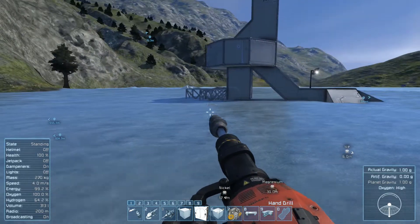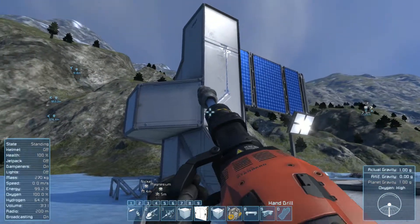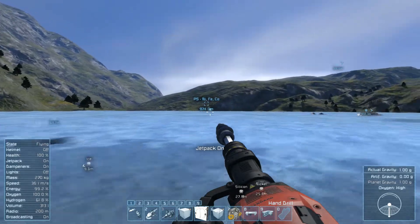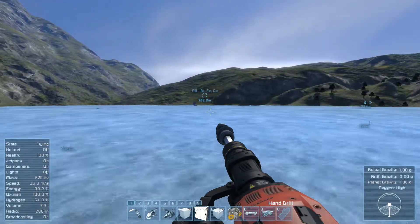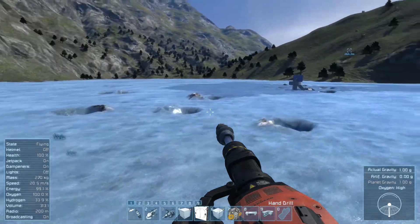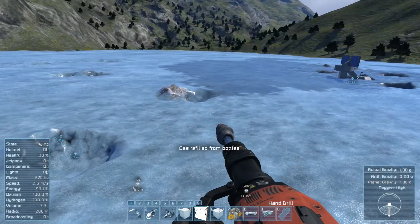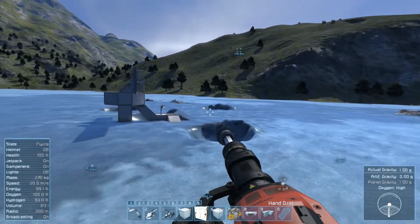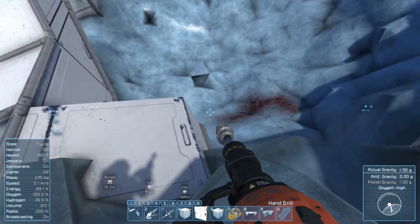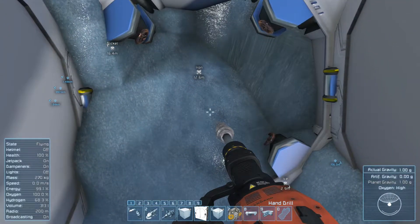Hi all, welcome back to more Space Engineers. Looks like one of the meteors took out my solar panel — that's the only thing it hit. I was on my way over to grab some iron and realized the mining outpost was missing a solar panel. Coming over, we apparently had some gold up here. The gods really don't like this mining outpost. Look at this — we've actually got ice here in the passageway.